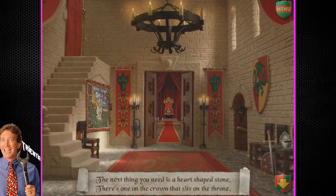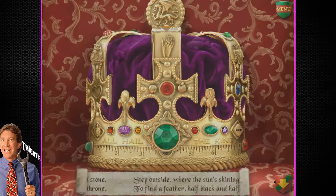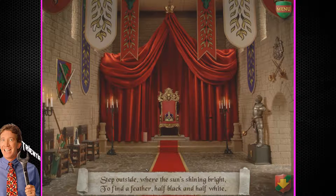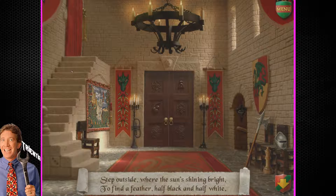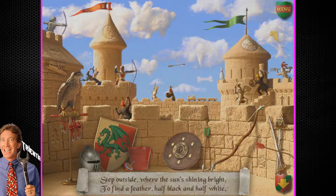That dragon was spooky as shit though — can we just talk about that for a minute? Dragon was terrifying. Heart-shaped stone. There we go — I clicked on that one earlier. Step outside, behind the feather, half black and half white. Does that mean I need to go up here, or go outside of the name thing? Behind the feather — it is half black and half white. We're not plucking the feathers off of living animals, I hope. That's no bueno.